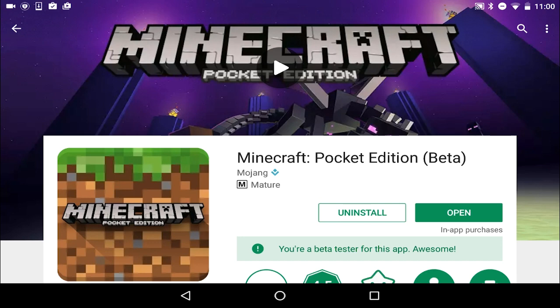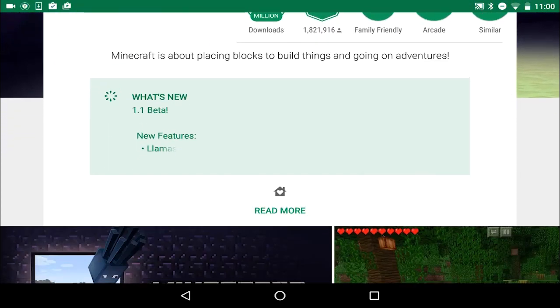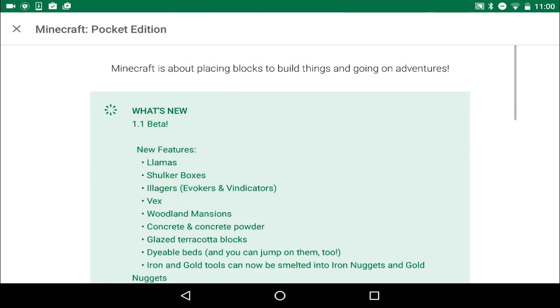Today the new version of Minecraft Pocket Edition came out — it's basically the exploration update that Minecraft PC got in 1.11, just a few months ago but for Pocket Edition. Here we are in the Play Store; I am a beta tester and you will need to be one too. If you don't know how, I'll have the link in the description. Let's scroll down and look at what's new in the 1.1 beta.